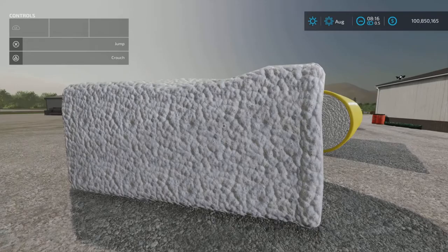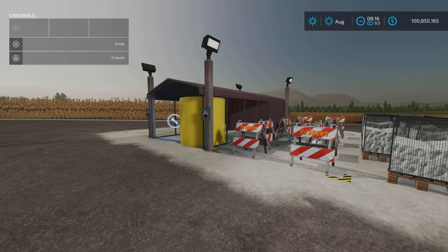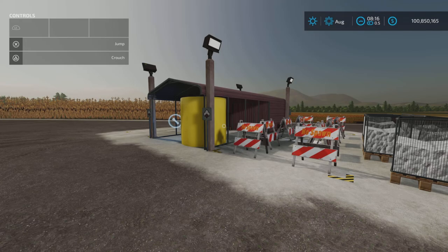And there you have it — that is the Warehouse for Cotton by ZotelZot: 3.83 megabytes to download, 14 slots on console. I'm Loony Farm Guy, thank you for watching, and just remember it's only a game. Till next time, bye for now!